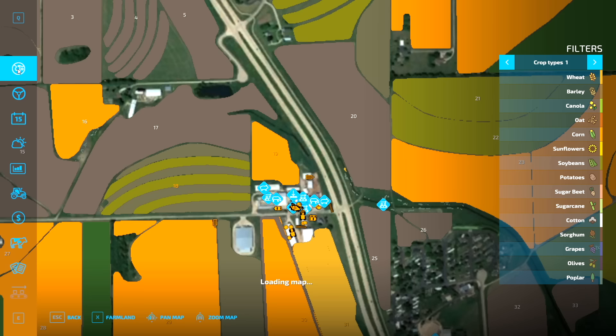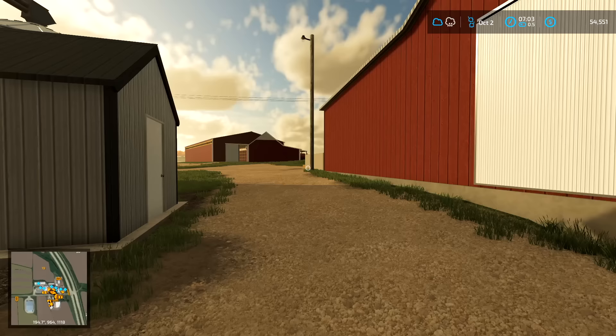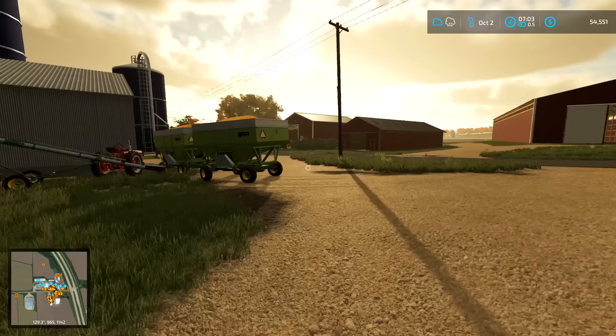Right now we have like one field of corn — it's a big field, a 160, it's a really long 160 we have yet to harvest. Here's how much we've done and we're on an eight-row head. Buck will not let me get a 12-row head so it's going to take us forever to get this thing finished, but good news is it's yielding good.